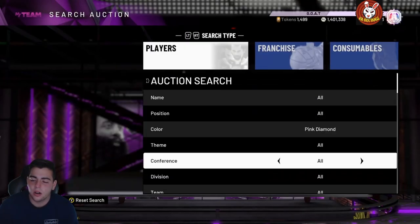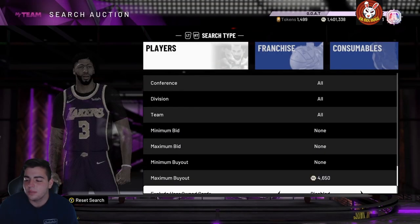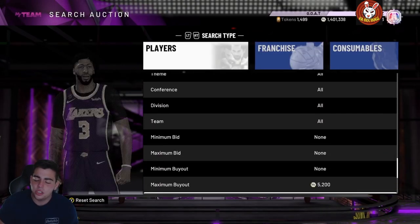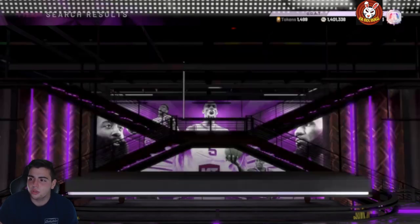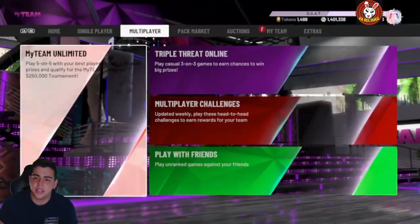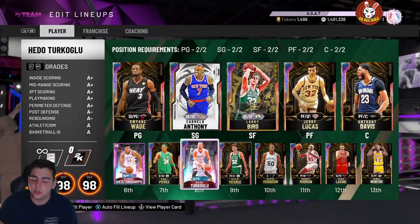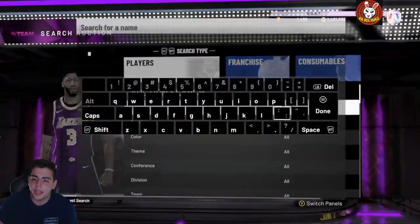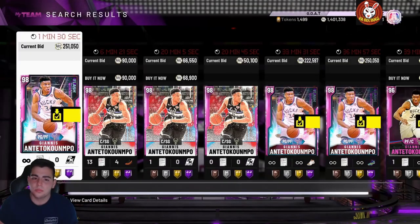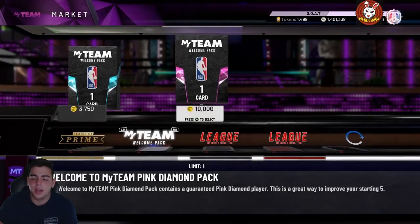Pink diamonds and diamonds are most likely not even gonna be usable anymore. Those packs pretty much guarantee literally the cheapest packs ever. You're gonna see galaxy opals drop even more, thousands of people playing online, and the servers are about to be very glitchy. If you're trying to go 12 and 0, try to get it done today.